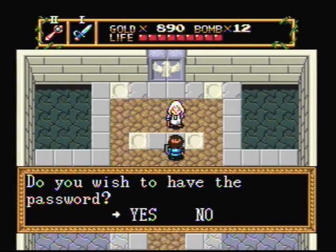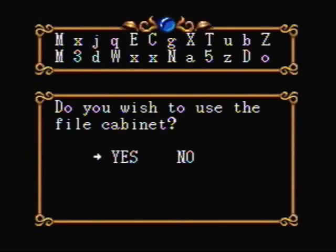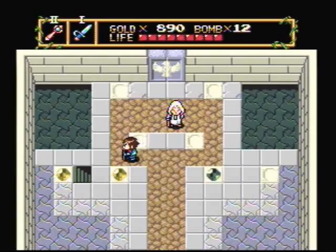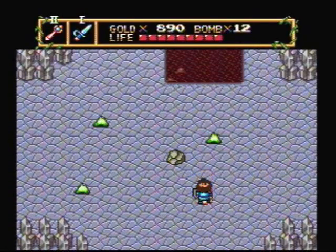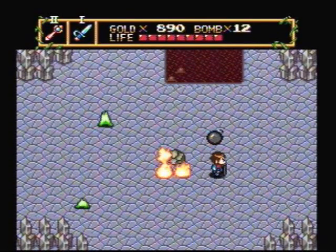Do you wish to have the password? Yes, Grandma. Now that we've wrote down our shitty password, let's head back to the subterranean sphere. Before we go to the fourth labyrinth, we have to pick up an item, or else we cannot complete that labyrinth.